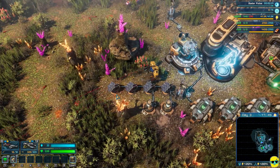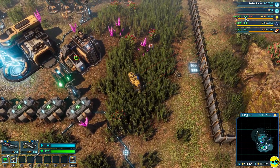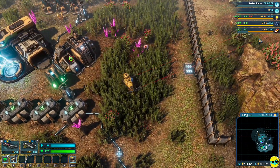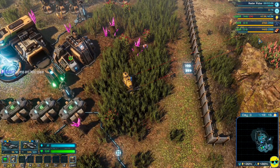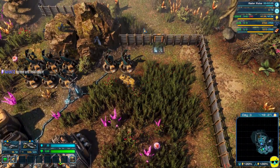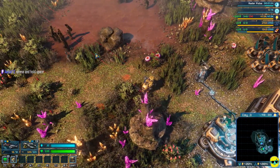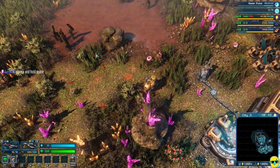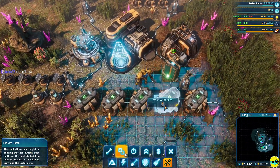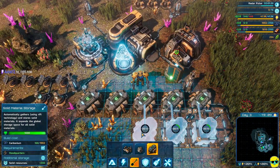I've got a bunch of things that I'm researching and I need to look at my system. I have this much power — I think I'm consuming this much and storing this much, so this is my surplus. Press and hold space to use my new research thing when it comes online. Let's see — I can build some more storage. I'll probably want to build some more AI cores so I can get more turrets and such.